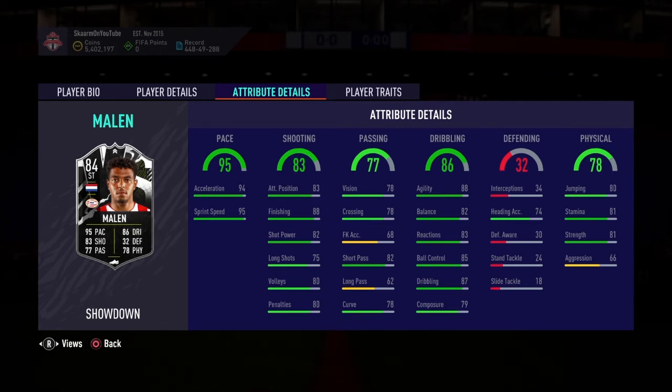Looking into dribbling: pretty decent agility at 88, poor balance at 82, reactions at 83 are also decent, 85 ball control, 87 dribbling, and 79 composure. Composure definitely needs some work as well, however he can't really improve too much unless he gets the upgrade.